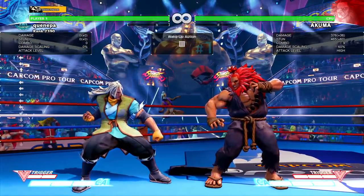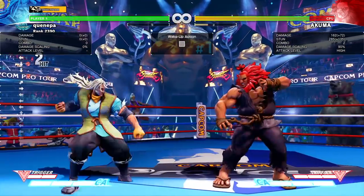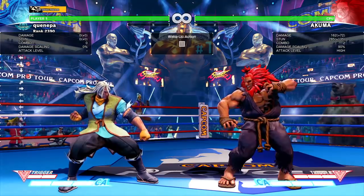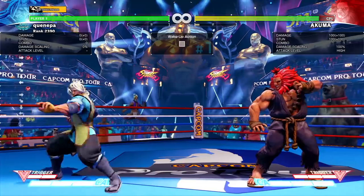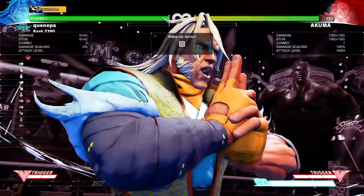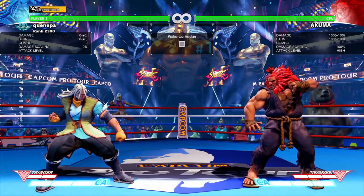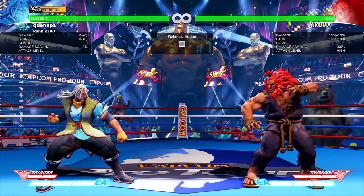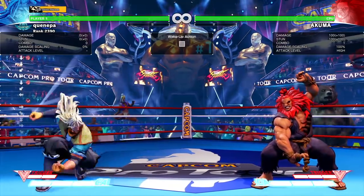Spending two bars, you'd rather just save it to go into super. His super is pretty good as an anti-air. He doesn't have the best anti-airs - there are only decent anti-airs here - so saving meter for super when someone jumps in on you is very good. His super is almost like a flash kick, so you can really use it to stop people from jumping in on you. Building super meter is very useful.